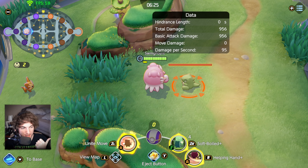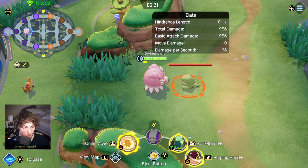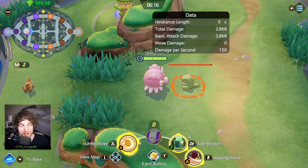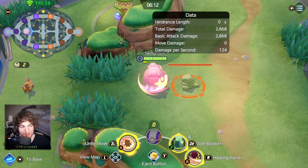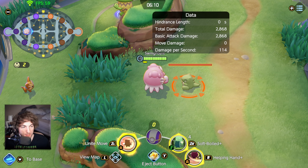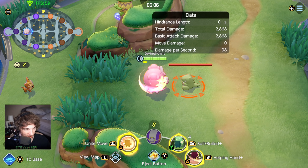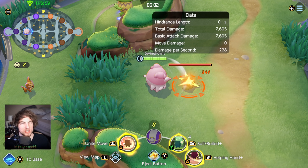Every six seconds that boosted attack is happening. What you want to do, if you can, is hit it right now, and then you don't have to wait six seconds for it to come back — it's on a fixed interval. It's going to happen whether you just slapped or if you slapped six seconds ago. Something that Helping Hand does is it makes it so all of your attacks are boosted attacks, which is crazy.